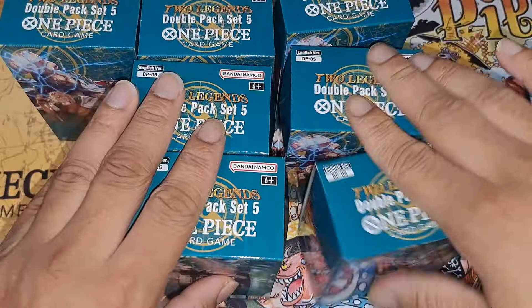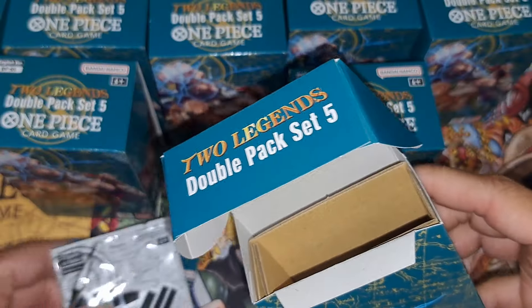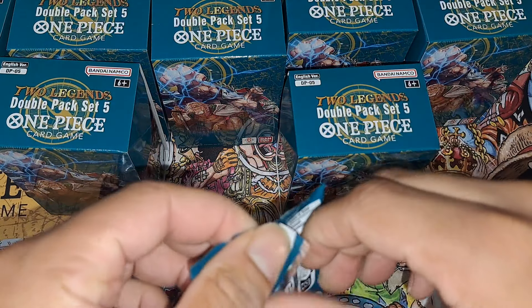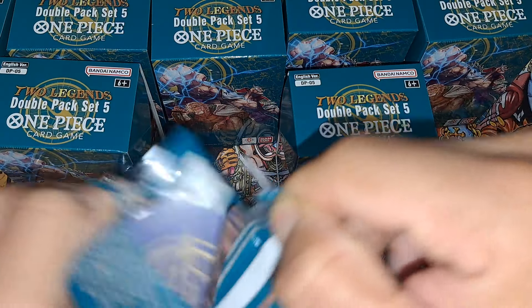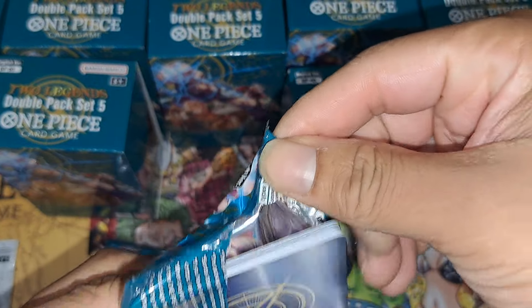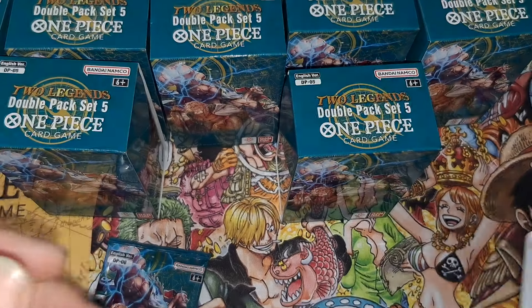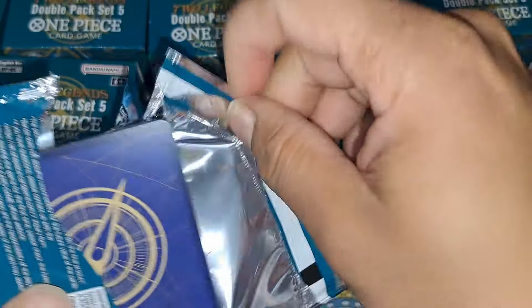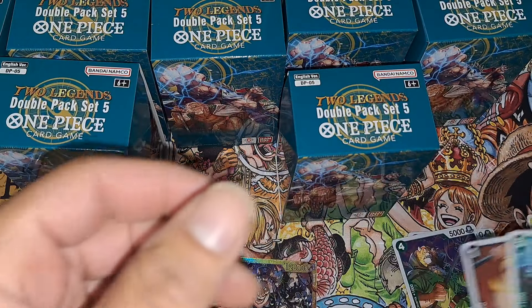Start with the little one here. I'll open the Dawn packs later. Let's see what we got out of this one — I guess we'll do it one at a time. I got the whole case so it should be at least a couple hits, usually that's how it's balanced out but we'll see. Maybe they switched it up — won't know till we see. We got a secret! We got the little man.